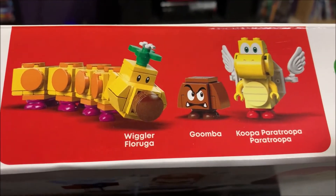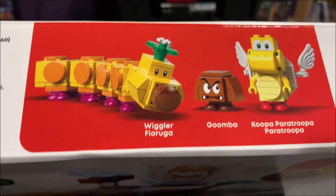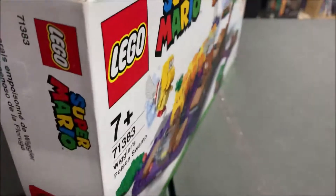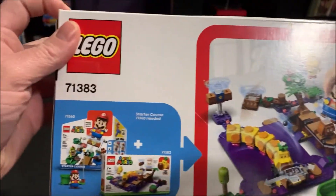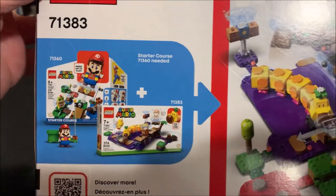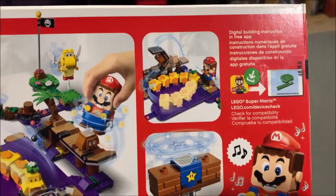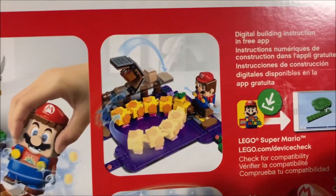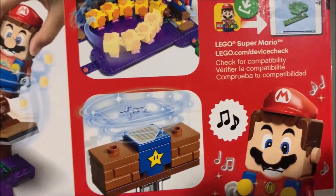You get Wiggler, a Goomba, and a Koopa Paratroopa on this one. In the back — let's take a look at the back — it kind of shows the starter set and how it adds on. It just gives you some ideas. And of course, you've got to use a phone or iPad or something in order to get the building instructions.